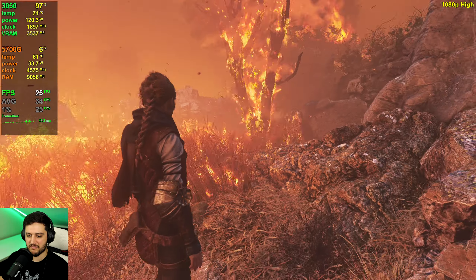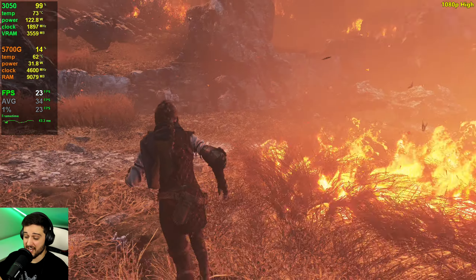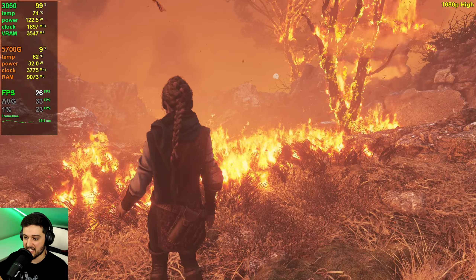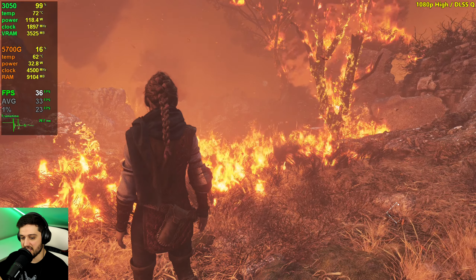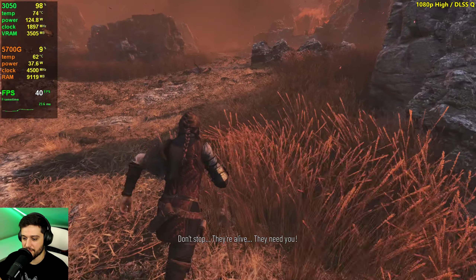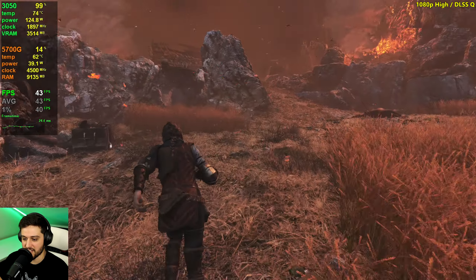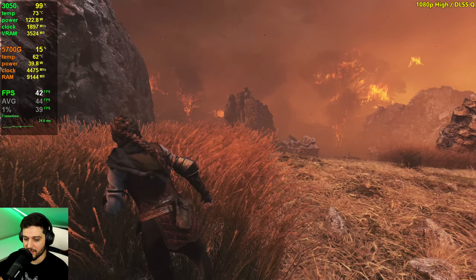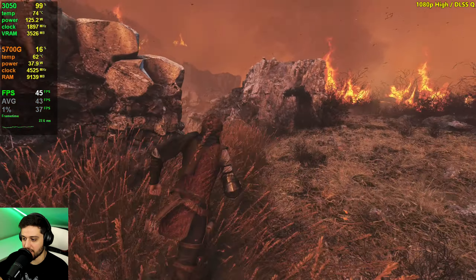It's dropping — 26, 25, 24 even — on high settings. Most of the time it'll be 30 plus, but whenever fire and a lot of vegetation are on screen, it drops tremendously. What about with DLSS quality? At least DLSS is there to save the day. That's the strong point of the RTX 3050 compared to something like a GTX 1080 or GTX 1660 Ti — this has DLSS and it makes a huge difference. We're getting 40s instead of low 30s, gaining around 10 FPS. Way, way better experience — you need DLSS to play this game with the 3050.